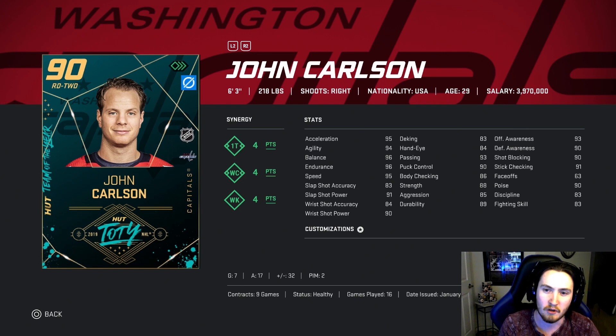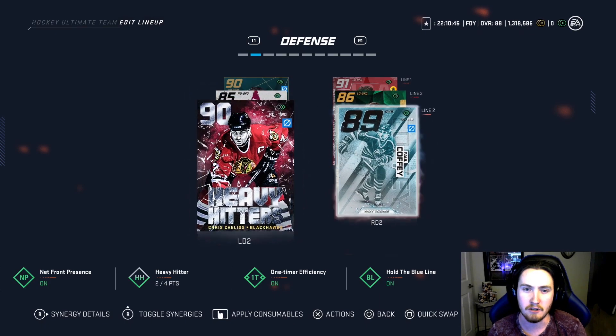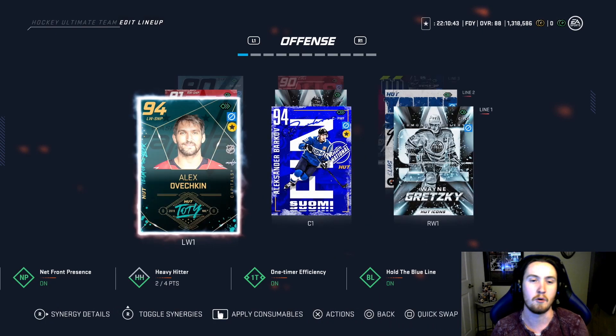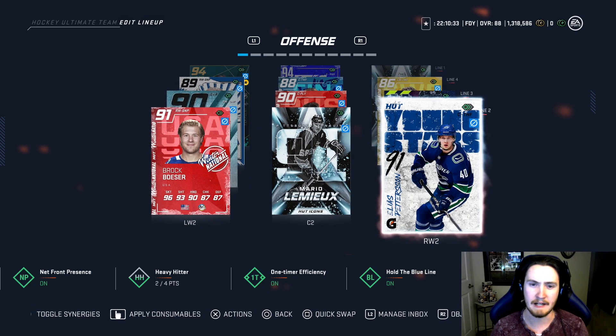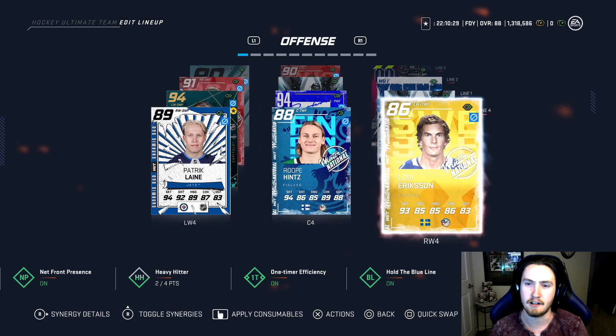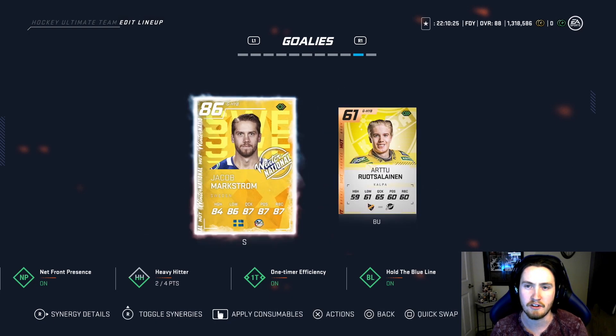He's a good-sized defenseman, great speed, decent shot — hopefully his accuracy goes up — decent hands, all around a very very good defenseman. He's gonna be paired up with Quinn Hughes, and then we got Chelios, Coffey, Suter, Kael McCarr, and Ford. We got Ovi, Barkov, Gretzky — nothing has changed. And then we got Petey, Mario, Besser, LaFleur, Dimitri, Rantanen, Louie Eriksson, Hintz, and Lainey. In net we're still rocking with Jacob Markstrom.